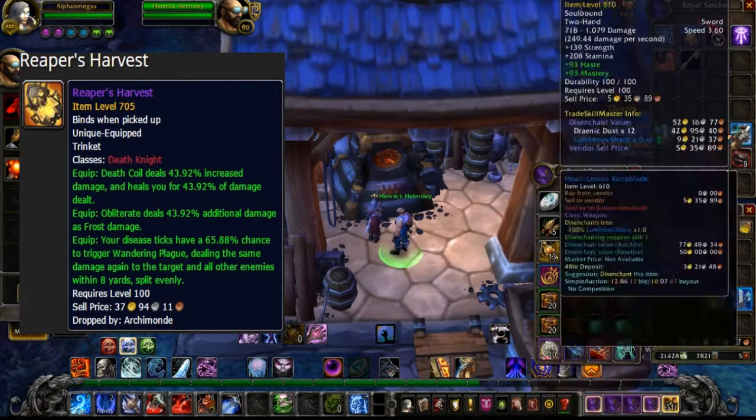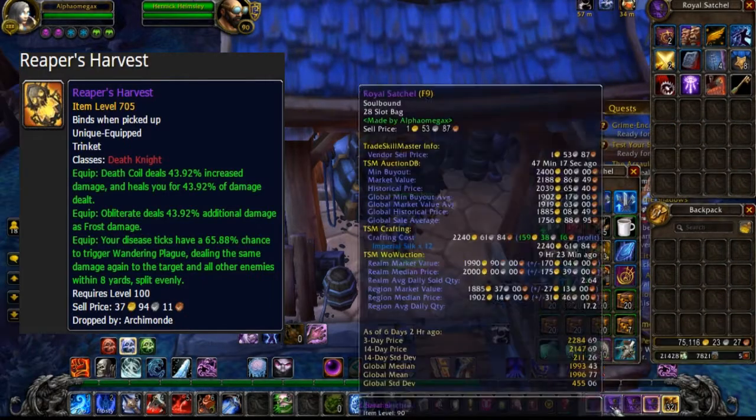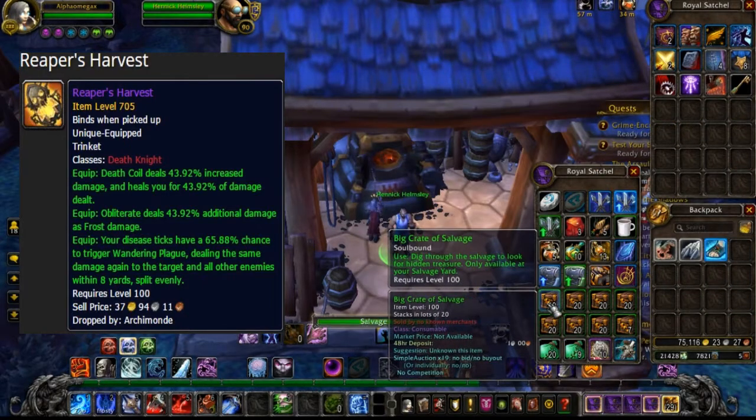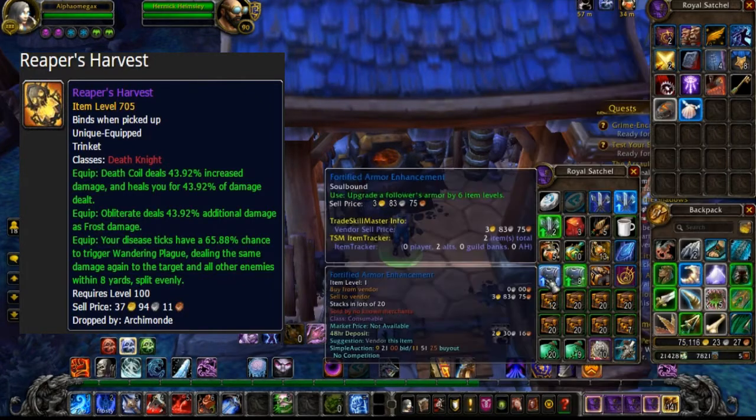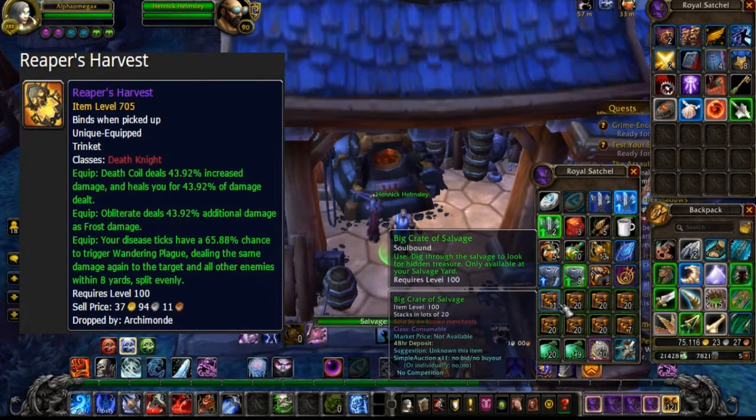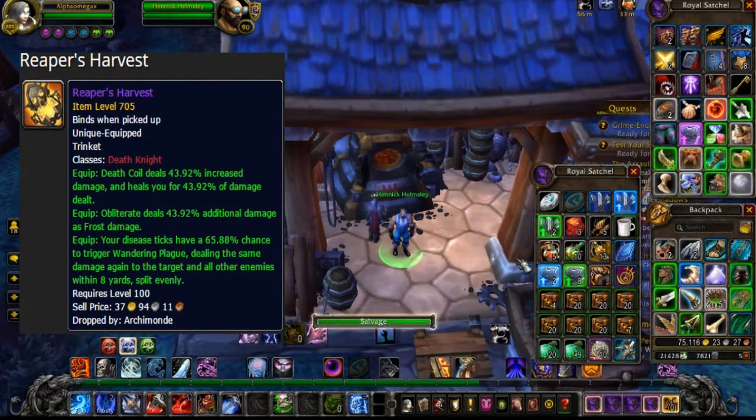So the first thing is: Blood spec — Death Coil deals 43.92% increased damage and heals you for 43.92% of damage dealt. That's gonna be really amazing because it's gonna help you stay alive longer.